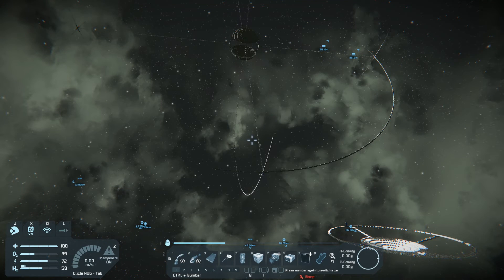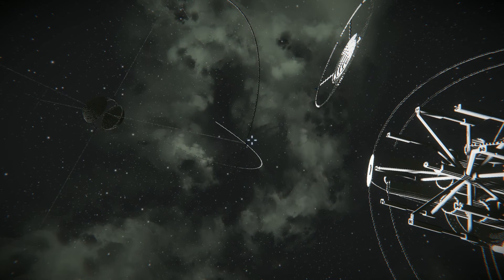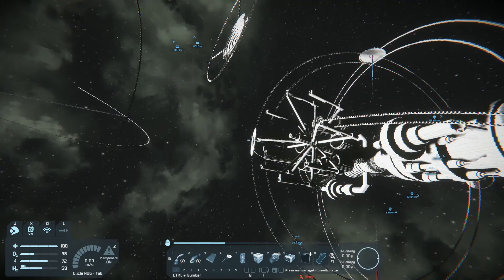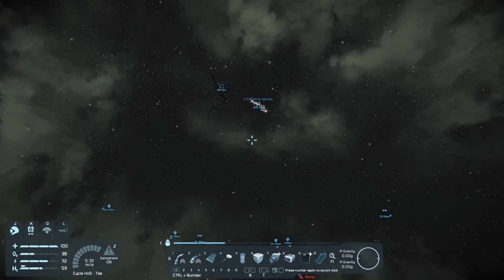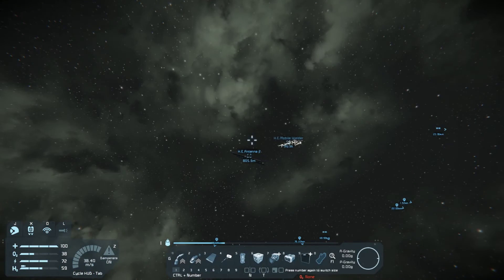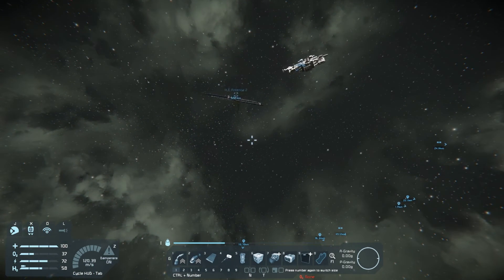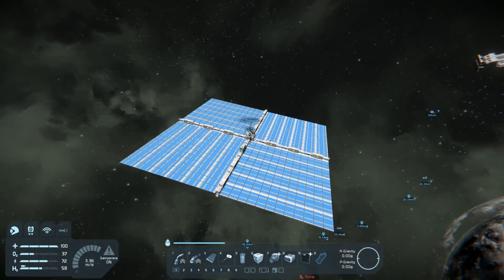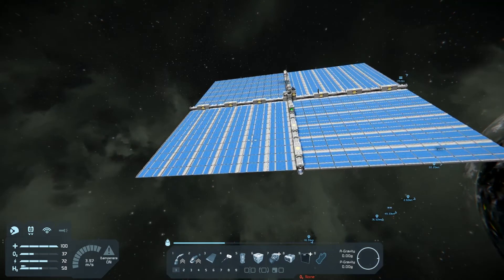Hello everybody, my name is Ezio Hester and welcome back to Space Engineers. Surprisingly, as I'm sure you've noticed from the title of this video, this is not about the Death Stars. This is in fact, if I can find it — how did I travel this far? Anyway, this is all about my new solar satellite. But yes, this is all about the solar satellite.